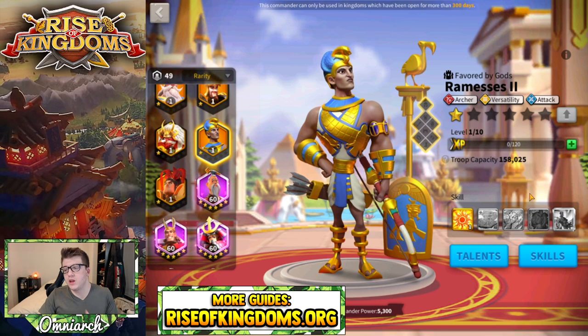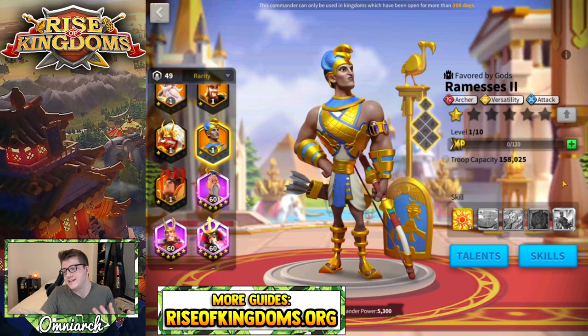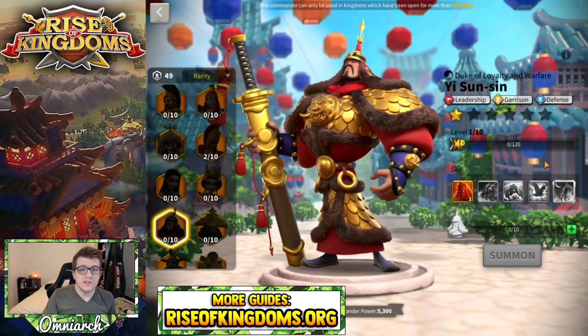Ramses is interesting because all of his skills are actually pretty good. I'd say the last skill is the one I'd probably lock, so ideally you just bring him to three stars, max the skills, then bring him to four. If you mess him up at four stars and don't want to unlock that skill, you should be fine. The third skill is actually a little bit better because of that skill damage reduction, which is really valuable in the open field against AOE — think Yi Seong-Gye and similar threats.